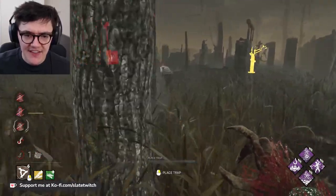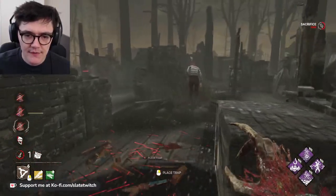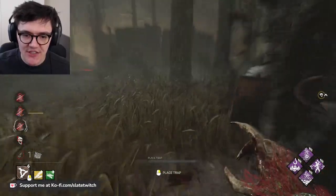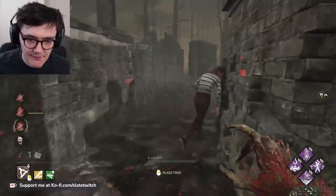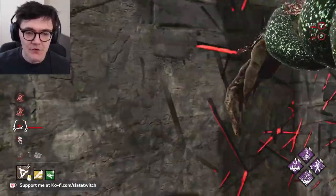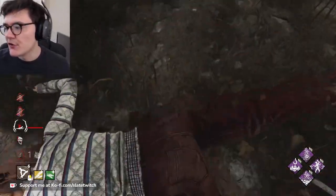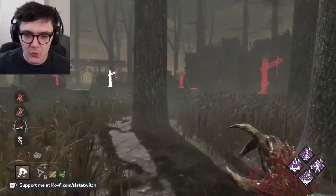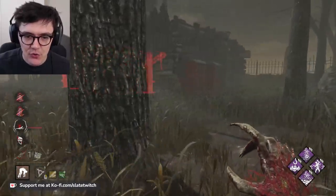Nancy might be on death hook here, certainly been on hook once before. Lots of pallet burns, which is helping us a great deal. Is this one still up? Dead hard — there it is. We've used this Scourge hook — we might be beyond the point where Scourge hooks are a necessity, though I think we are benefiting greatly from the work done previously. So we'll just make this a normal hook.